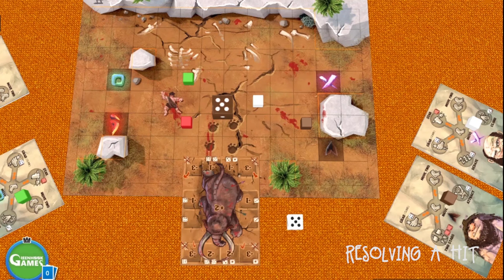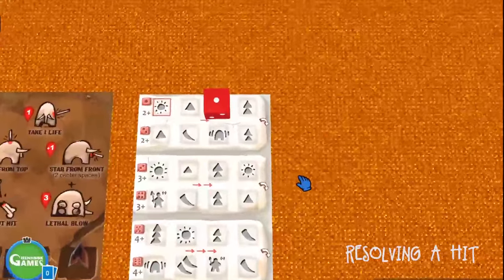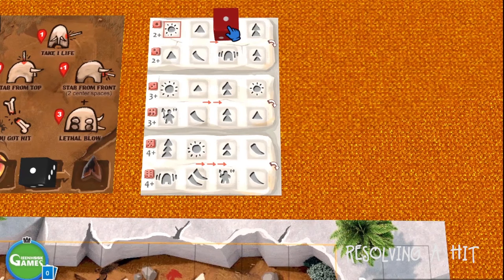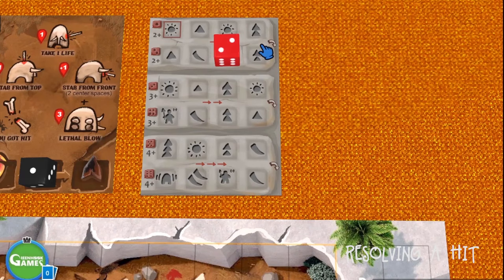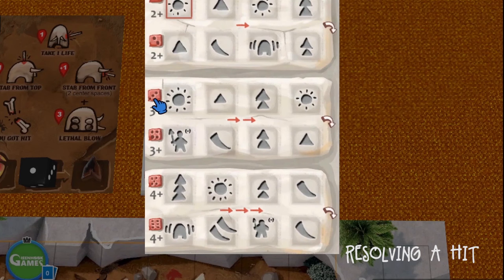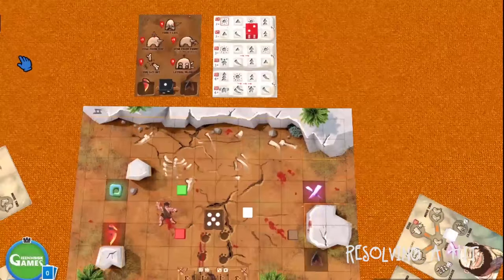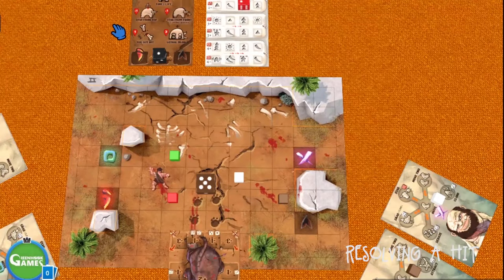Lower health by one — like so. Secondly, it doesn't matter if you hit it or not: whenever you try to hit the Moog, you always increase the rage by one and then move it directly to the row below where it was. So now the Moog is on rage two. The small numbers — 2 plus, 3 plus, 4 plus — are the same rolls the players need to make to hit successfully, depending on the rage of the Moog.